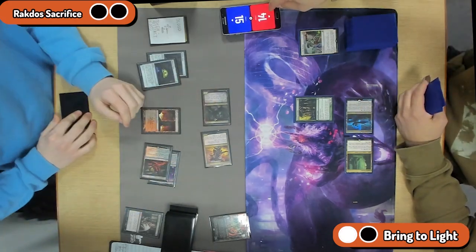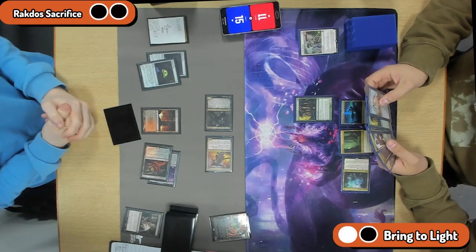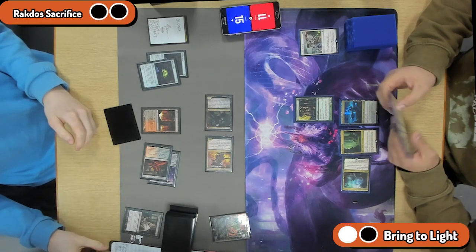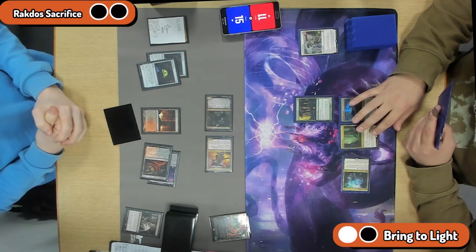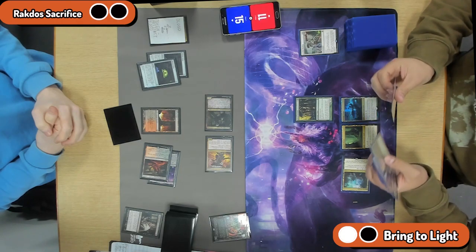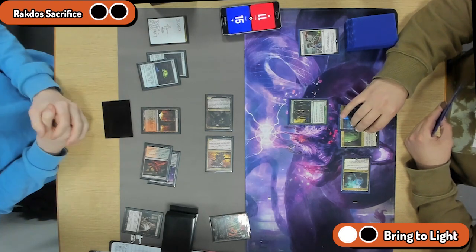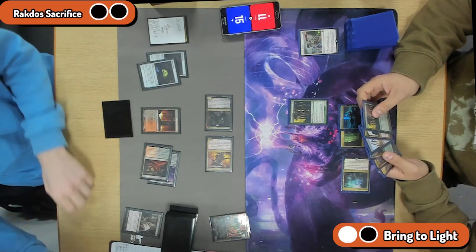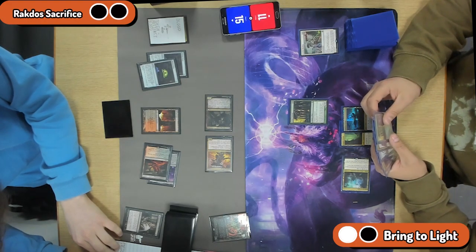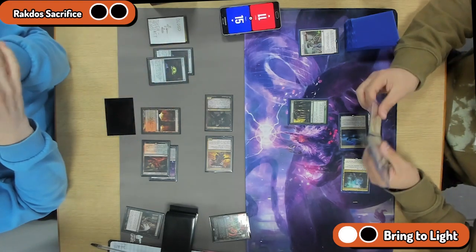This is a lot of damage coming in now — they're essentially on a two-turn clock. They've technically got a blood token and three damage from sacrifice effects if the Mayhem Devil sticks around, so the opponent is effectively at eight life and they can deal five damage through their creatures. It's not looking good for the Bring to Light player. Going to have to remove the Mayhem Devil — there might be a Village Rites in hand, but you have to get rid of the Mayhem Devil because it can deal so much damage through any blockers.